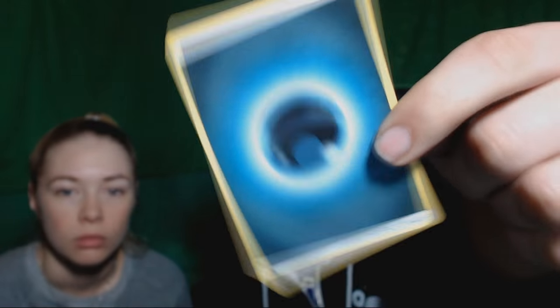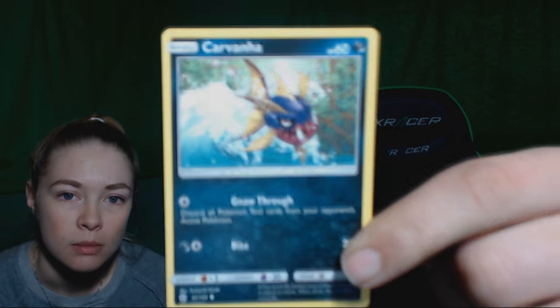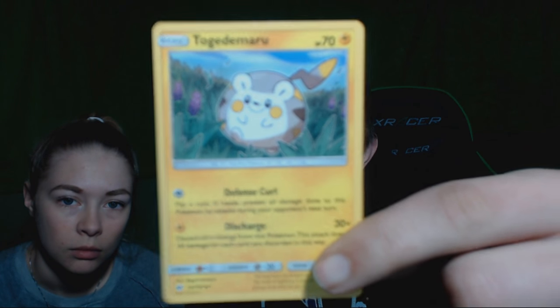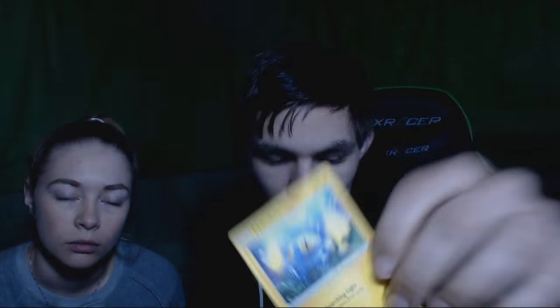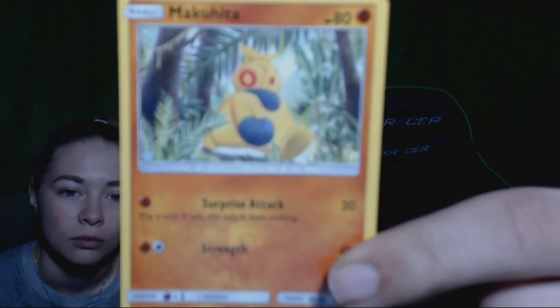Card number one is another Dark Energy — I like Dark Energies. Card number two is a Rotom Dex — yay, we got a Rotom Dex! Next one is a Nest Ball. Next one is a Dartrix — I got a Dartrix, I'm so happy. Look at that art. I love you so much, Dartrix. Next I got a Carvanha — more of those Dark Energy Pokémon. We got a Togedemaru — Togedemaru is really nice. We got another Chinchou. We got a Makuhita, walking through the jungle — he looks pretty cool.